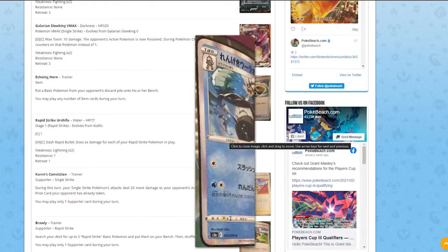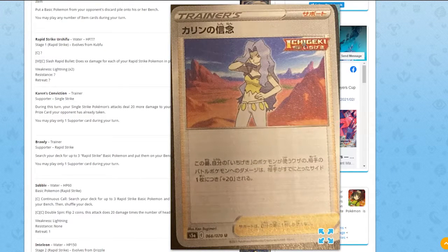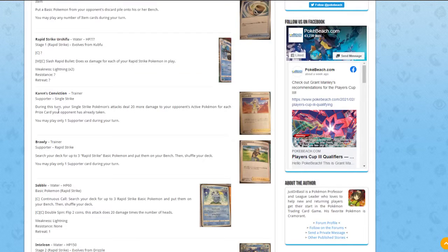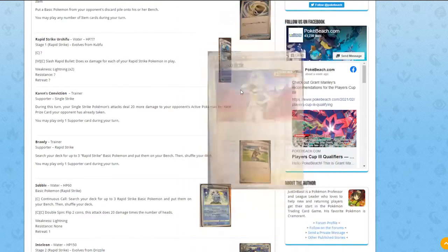Next, a new Karen card — Karen's Conviction. It's a Single Strike supporter. During this turn, your Single Strike Pokémon deal 20 more damage for each Prize card your opponent has already taken. So if your opponent has taken three prizes, that's 60 more damage — which can win you games when you're behind on prizes. I think this is a really good supporter; maybe one or two copies in a Single Strike deck.